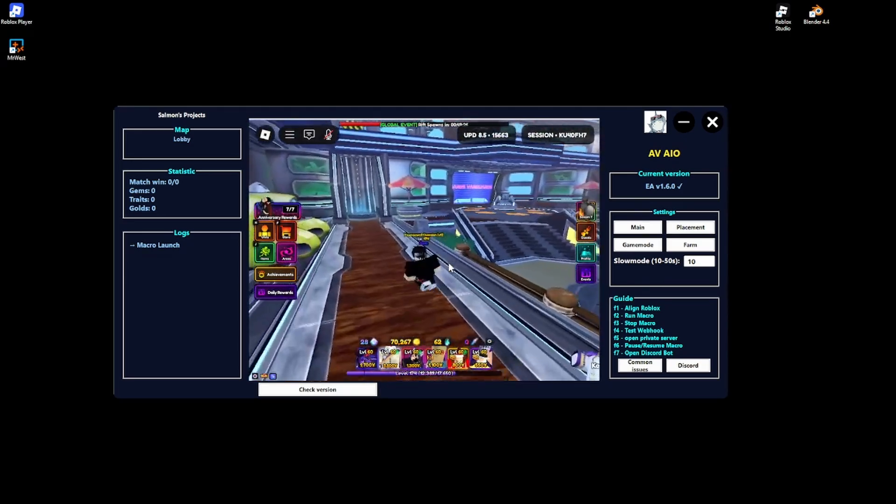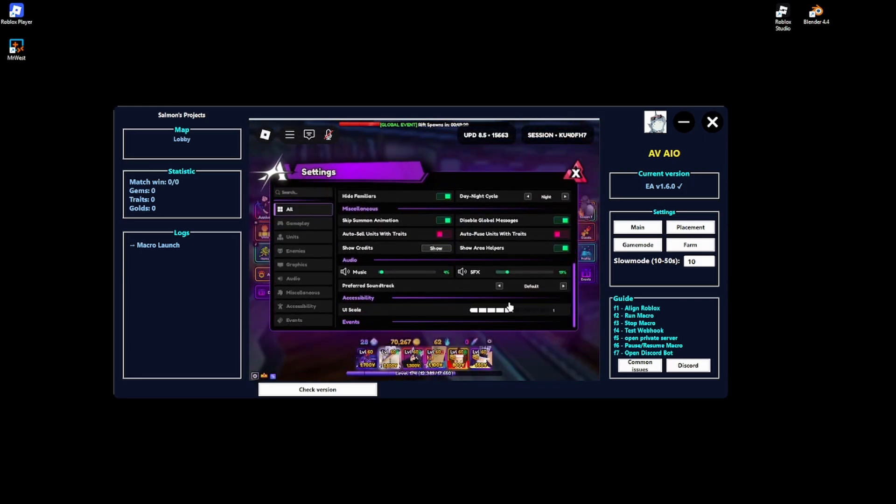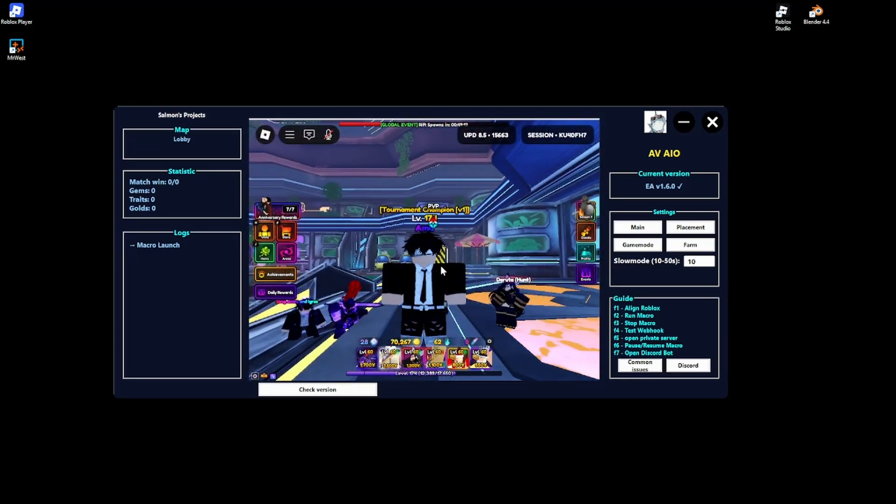You are now done setting up the macro. The main things to confirm: number one, you're in a private server with no other people. Go to Settings and make sure your UI Scale is set to 1. After all of that, you can start the macro — let's get straight into the time-lapse.